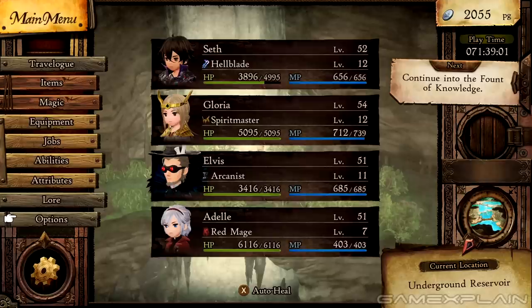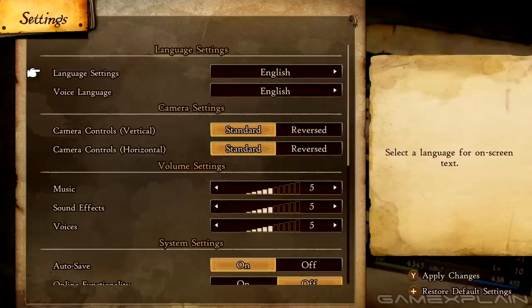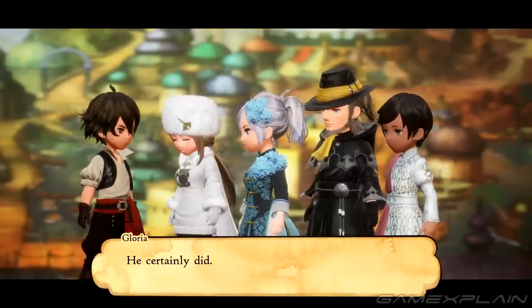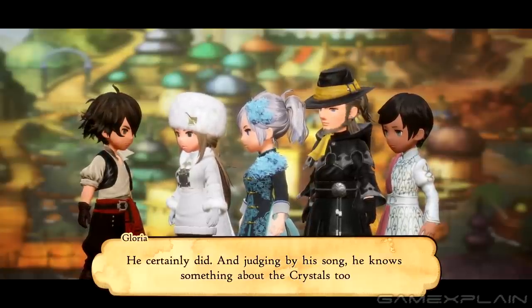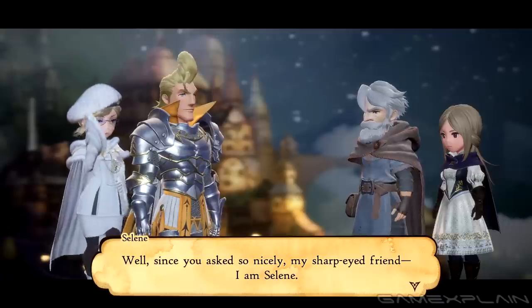The good news is you can make a few useful adjustments in the options menu, including turning on an autosave function — always handy — and switching between Japanese and English voice acting, both of which are great. I mentioned I didn't like the accents used by the English voice cast in my preview, but now I've come to find them rather endearing. They're kind of goofy and fun, and it turns out they do actually serve a purpose.